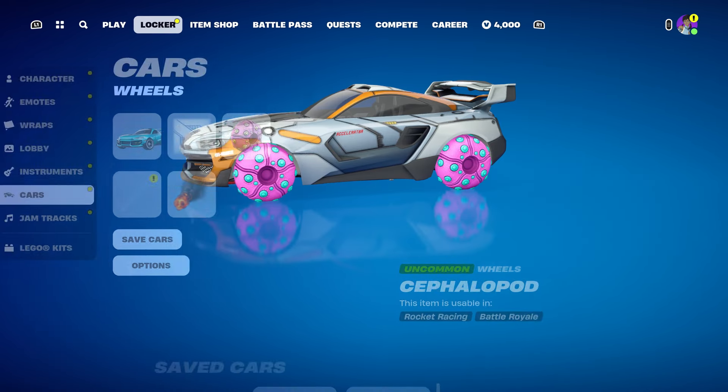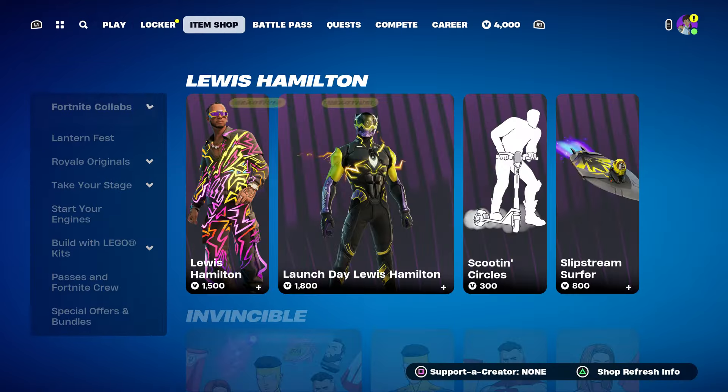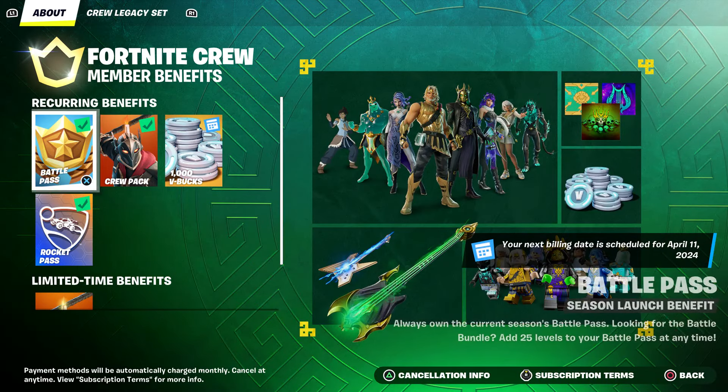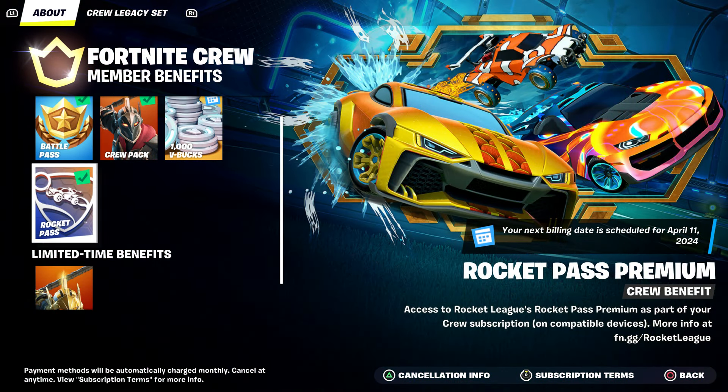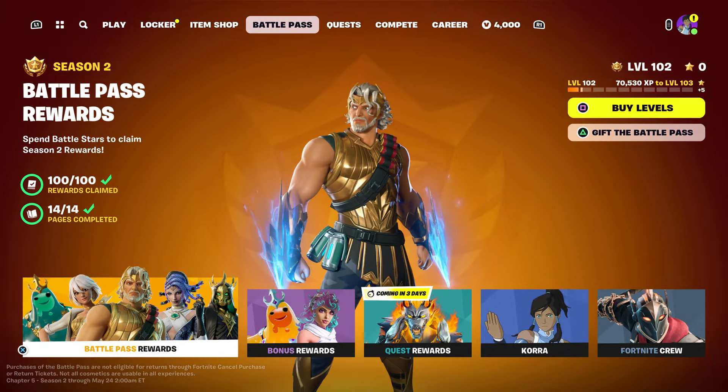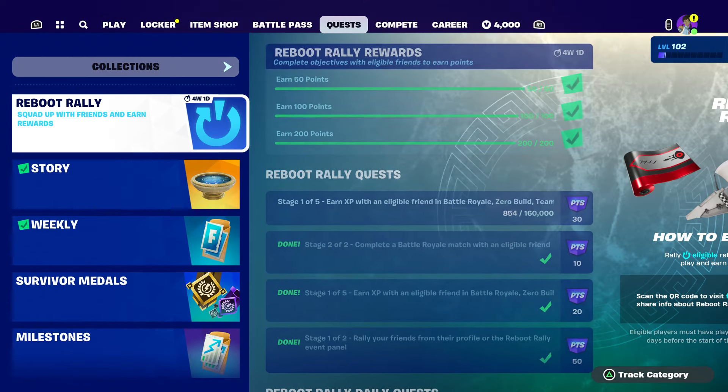If you own the Fortnite Crew Pack, you get a Rocket Pass. You can see the two cars in the Rocket Pass right here that you get in the Rocket League game. I already got both of those cars because I do have the Rocket Pass. But how do you get the Bugatti and bring it to Fortnite?